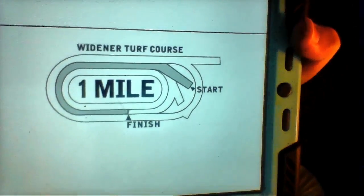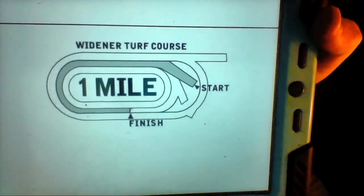The third race from Belmont Park is the allowance optional claimer, purse $85,000 for three-year-olds and up at $10,000. We have a field of seven horses traveling the distance of one mile on the Widener Turf course. I have a strong feeling we're not going to have turf racing on Thursday because we've had so much rain — I live about 15 minutes from Belmont. It rained buckets Tuesday, more rain Wednesday, and maybe some early Thursday morning, so I have a feeling this race can get taken off turf.